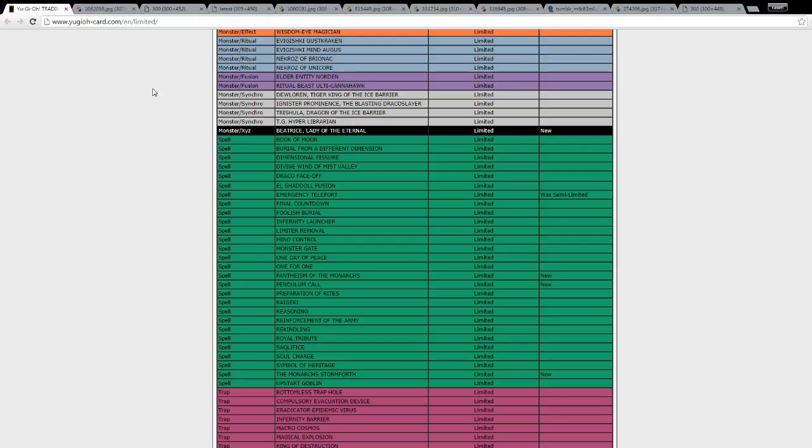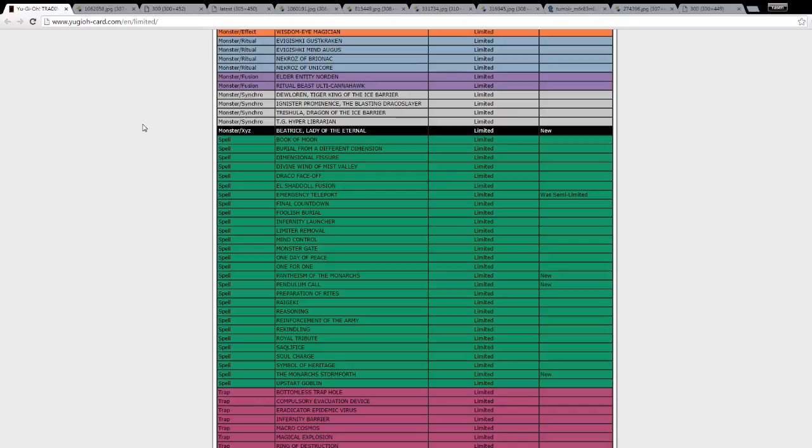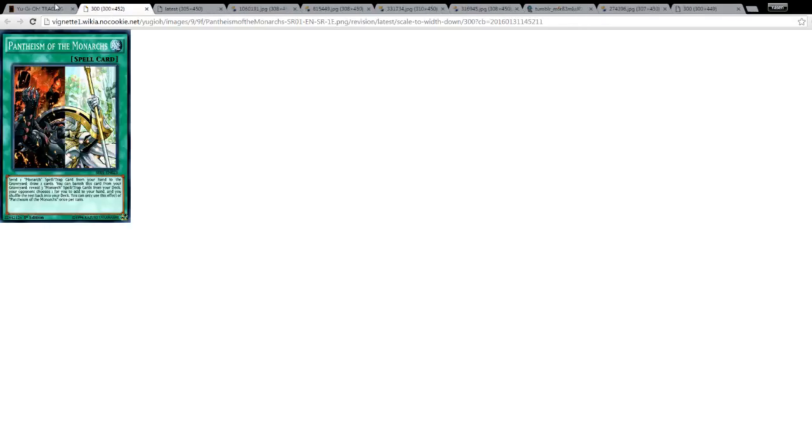Emergency Teleport goes down from two to one. It basically allows you to special summon one level 3 or lower psychic type monster from your hand or deck, but banish it during the end of the turn. People use it to summon a level 3 tuner fast for synchro plays. It's not that widely used, but they still decided to limit it.